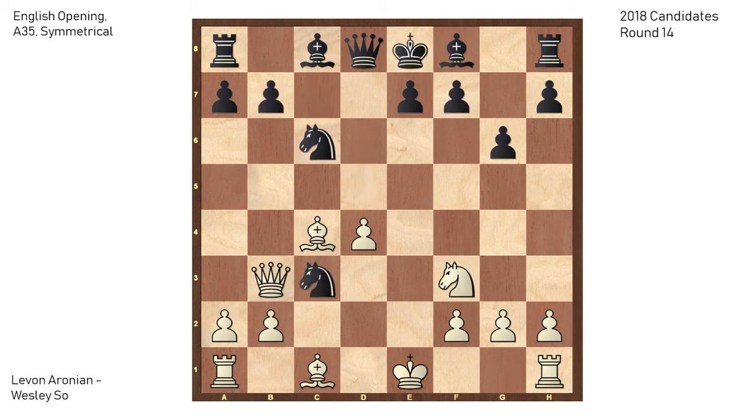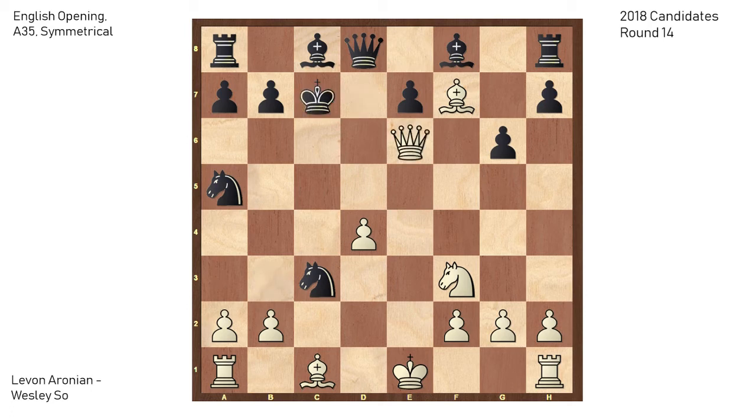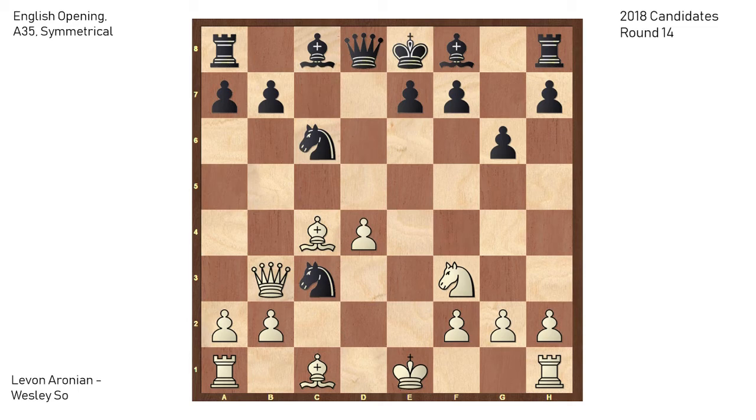After Bc4, another move black could consider was Ne5, trying to disrupt the queen and bishop and attack the queen, but white would have Bxf7 once again with check — no time to take the queen. Kd7, Qe6 check, Kc7, Bf4 — this is just completely lost, because black has to give up the queen. The move commonly played after Bc4 which does work is Nd5, immediately giving the piece back instead of allowing white to take on c3. White is forced to take, otherwise black saves the piece with e6. After Bxd5 and e6, white at least still has an isolated queen's pawn and black didn't repair his pawn structure.